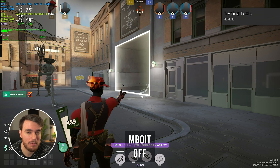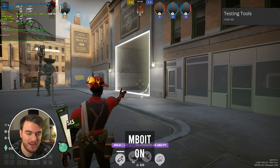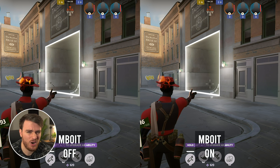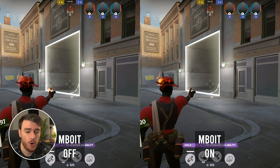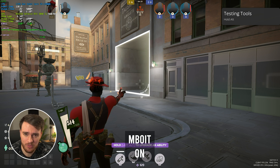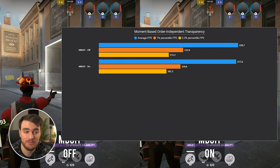MBOIT — moment-based order-independent transparency. When a transparent surface moves in front of another one, you'll have better visibility through it, or enhanced visual quality with overlapping transparent surfaces. You're not really going to see too much of that in this game, if any at all, and performance-wise there's no difference anyway. If you want to leave this option on, it may have an effect in certain places on certain maps, but I couldn't really find anything that demonstrated it.